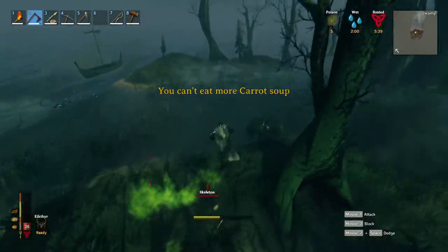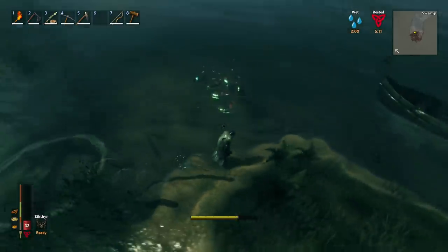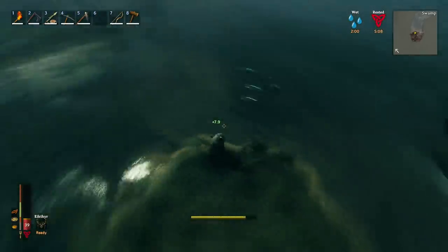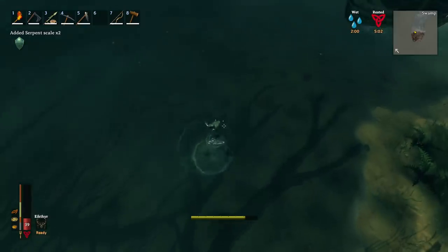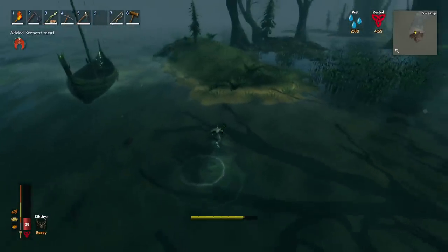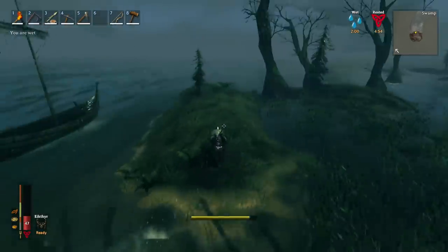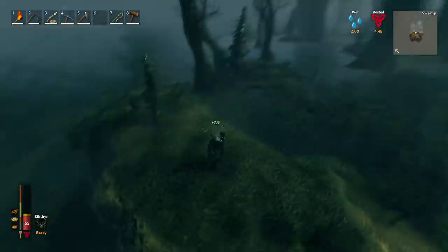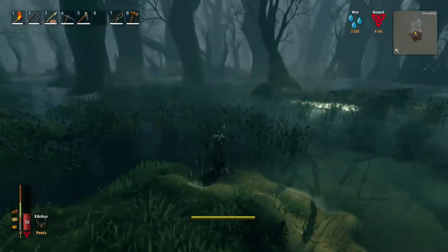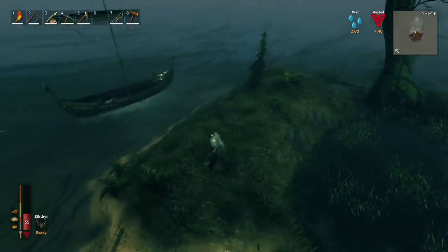Let me take care of these skeletons. Now we can come over and pick up the goodies. The reason you want to drag him up on shore is so you can actually get all the drops — the meat floats, but the scales do not. If he was out a little deeper, we wouldn't have been able to get the scales. Ideally, avoid the swamp — but it is possible to fight and kill him there if you manage to keep the ads down.